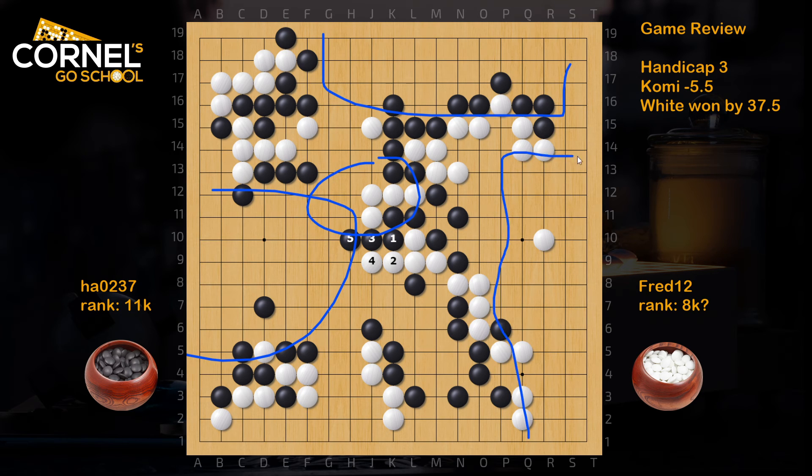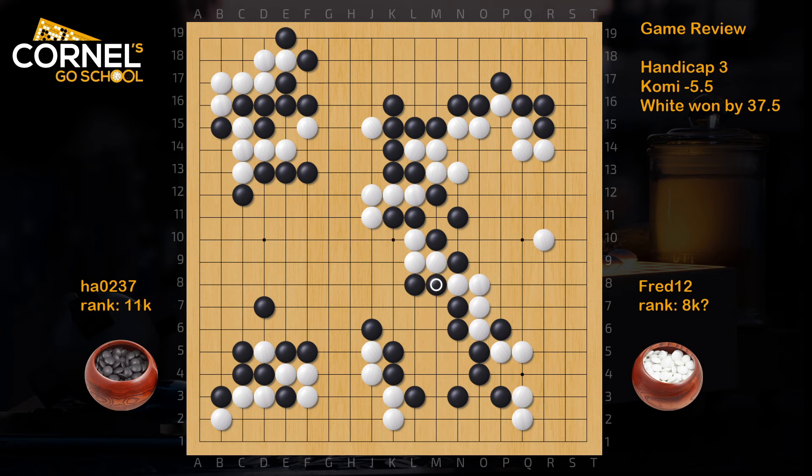It's a big difference in killing these or dying with everything in the center. This would probably be black's game because the top is very large and the left side can become quite big too. White remains with a big right side, but it's smaller than in the actual game because black can still jump inside - in the lower left and the top left corner. So this would be a clearly better game for black.